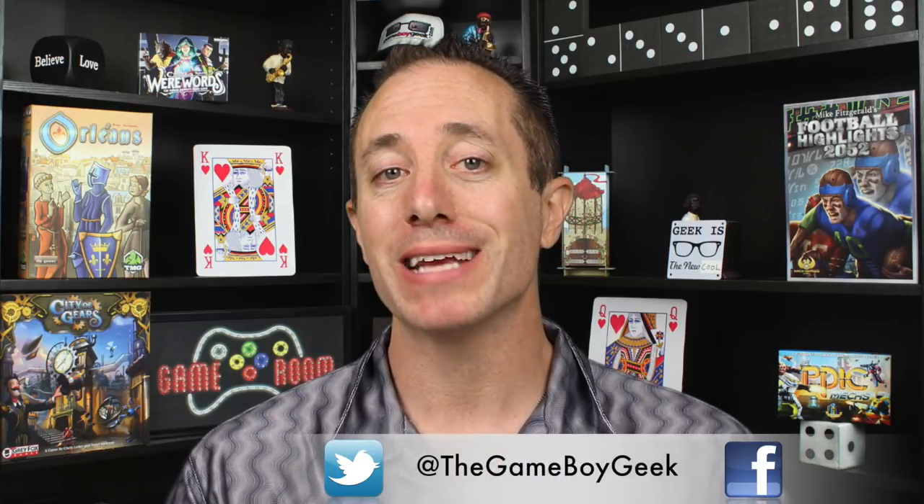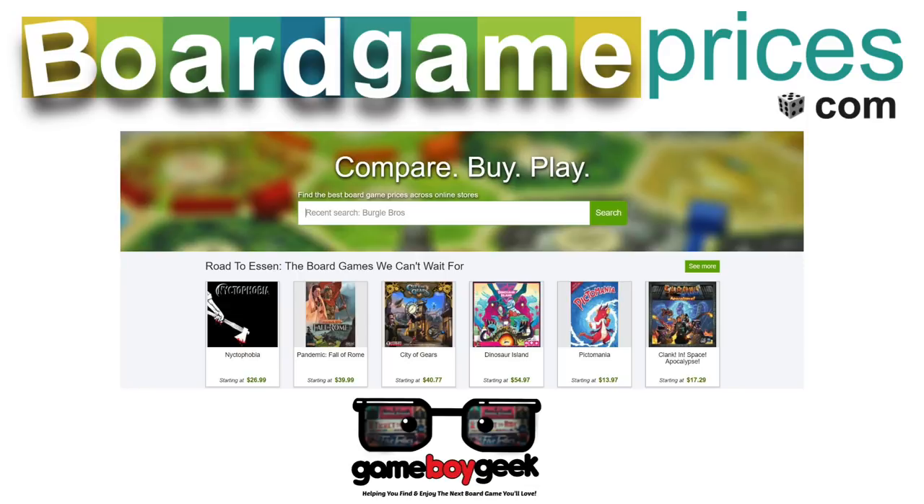In summary, from the first edition I liked the balconies, the box art, and the influence cards — everything else I liked the second edition better. So if you haven't got either of these editions, hopefully now you can see — because a lot of this is subjective — and make your own decision. For me, this was a clobbering: second edition, much better — that's the one I'll be keeping. I'll be getting rid of my first edition. Hey CMON, if you're listening, let's make some balconies for the second edition to make everybody happy! This has been the Game Boy Geek, helping you find and enjoy the next board game you'll love. Don't forget to head on over to BoardGamePrices.com to find the best price for Council of Four and thousands of other games.